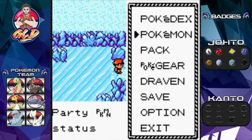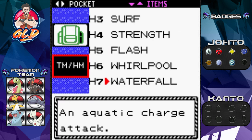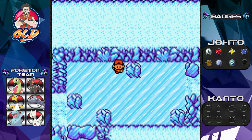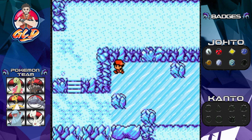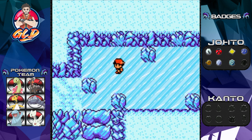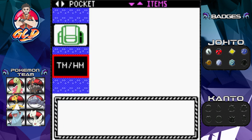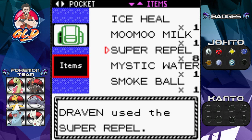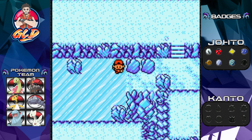Waterfall — now there's just a messed up part about it: you have to win the final badge in order to actually use it. But it is actually a good thing that we have this move, because it's going to be beneficial to us when we get to the later stages after defeating Claire and all that.